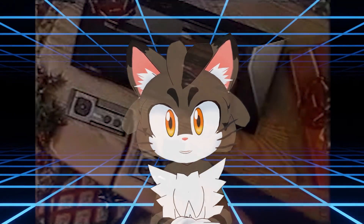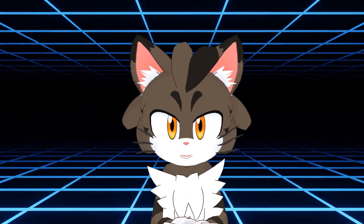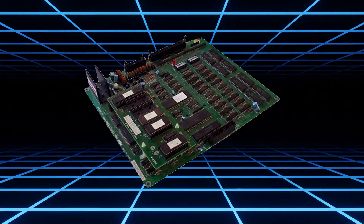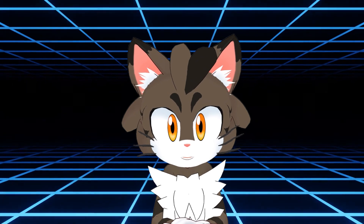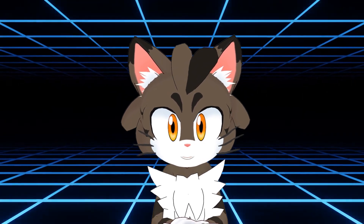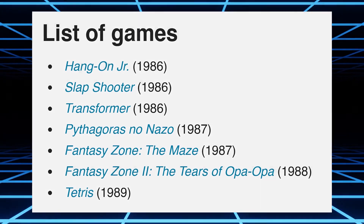The first Sega console that made it outside of Japan would be the Master System, and the corresponding arcade board would be the Sega System E. The System E would have the same Zilog Z80 as the CPU, but better hardware for the graphics. Unfortunately, it didn't get a lot of games, so there's not much to say.